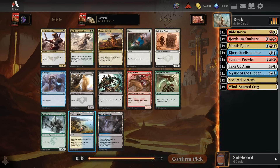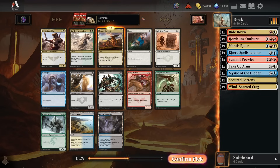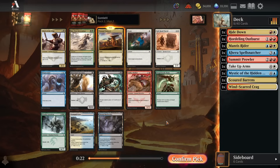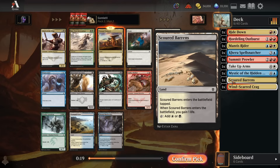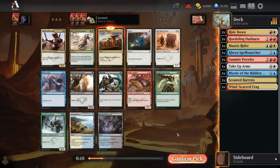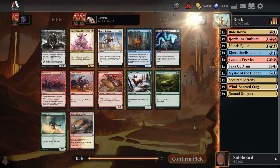Pack 2, pick 2: we've got a white-blue dual land or a red-white dual land. The red-white dual doesn't gain us life, but it can randomly hit a black source if we get a really splashable black spell. The on-color spells here are just not that great, so we're definitely taking mana over them. I'm going to take the Outpost. The added versatility of maybe splashing a black spell is a little stronger than just the one life gain, especially since we already have one black dual land - this would be two black sources in the deck naturally.